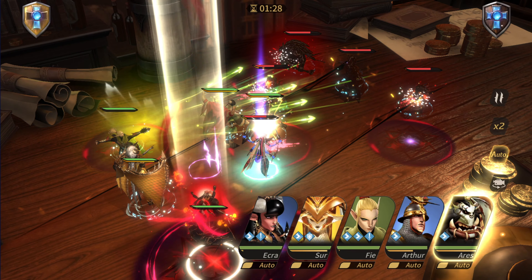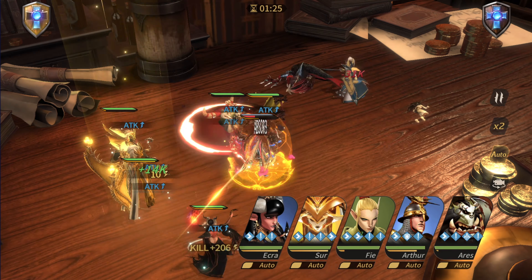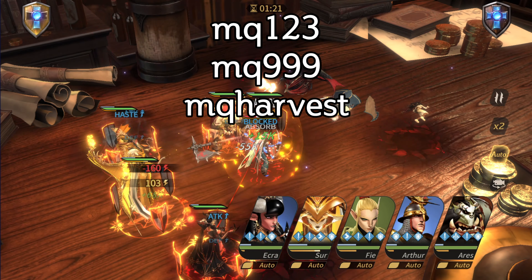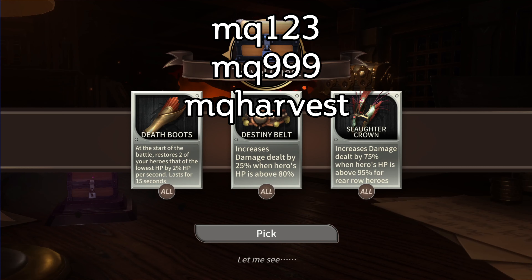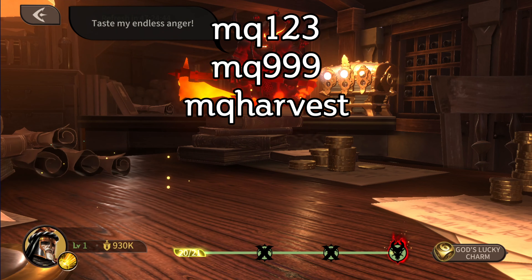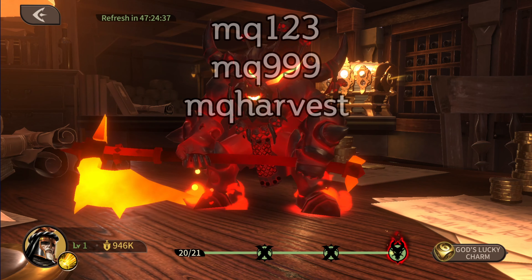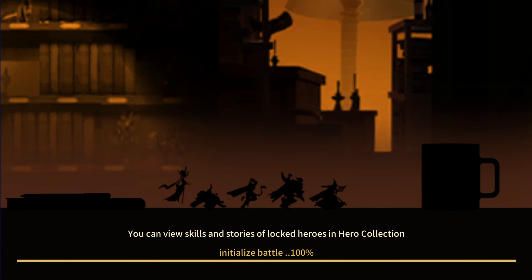If you decide to play, go into the account menu in the game and redeem these codes: the first one is MQ123, the second is MQ999, and the third is MQHARVEST. These will all give you some free items in the game. These are the currently active ones — there's usually a list online if you want to search for current codes in case you're watching this video later.